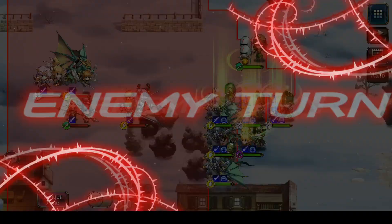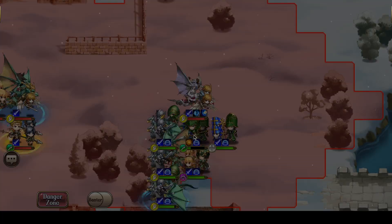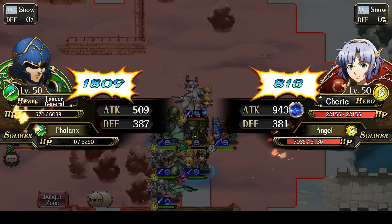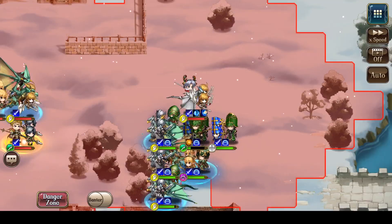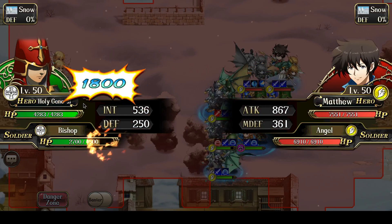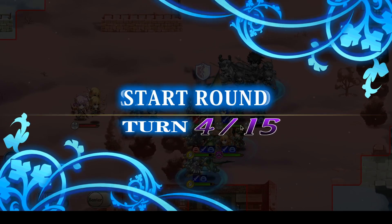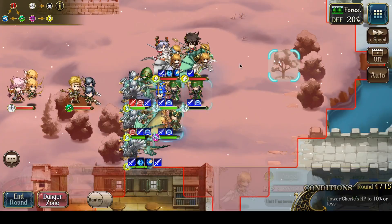Cherie moves forward and attacks the Lancer, who tanks the hit. Gale activated, so my Lancer ends up dying — but whatever. The most important thing is that Cherie is pulled out of the guard range of Grineer. Gale activated twice: Matthew and Cherie both activated Gale. But the most important thing is the healers survived — that's all I need.